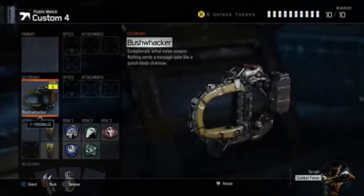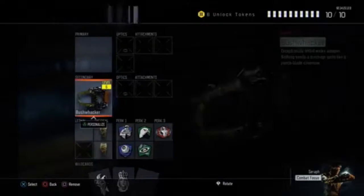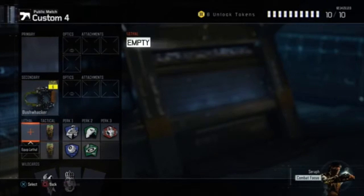I've got the Bushwhacker, it's level 6, so far I've got 65 kills with it, and yeah, it's a really good weapon.